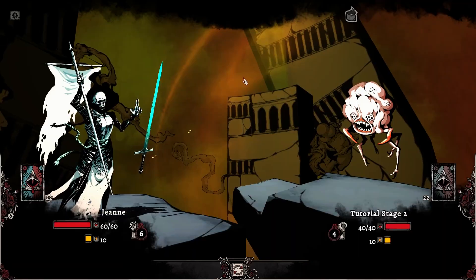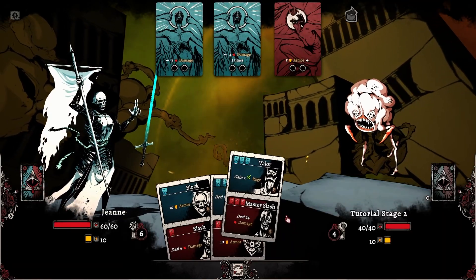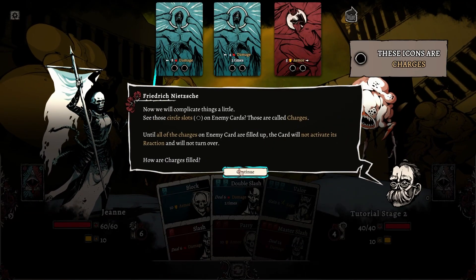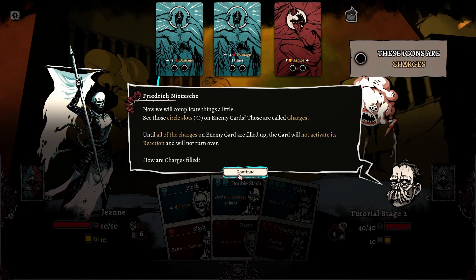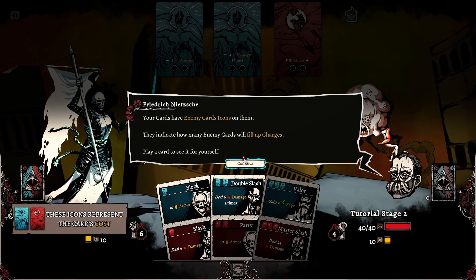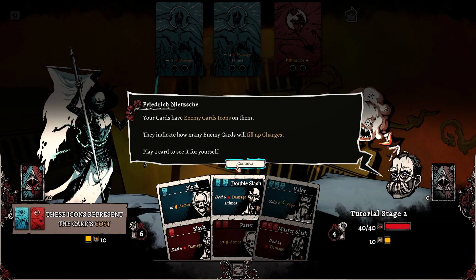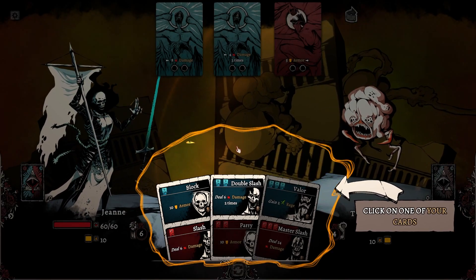I like the dual card system — that's a really interesting choice. Hopefully we get more interesting cards than these. 'Now we'll complicate things a little. See those circle slots on enemy cards? They're called charges. When all the charges are filled up, the card will not activate its reaction, will not turn over. How are charges filled? Your cards have enemy icons on them — they indicate how many enemy cards will fill up charges. Play a card and see for yourself.'